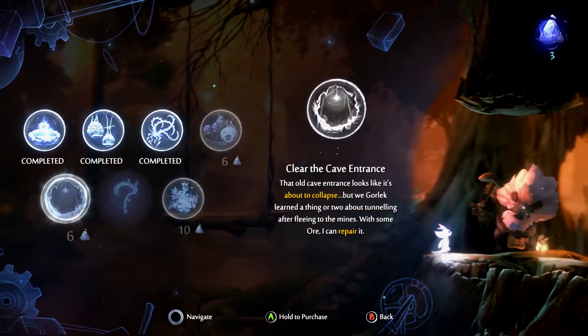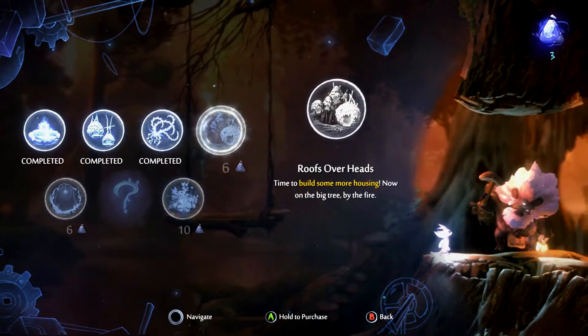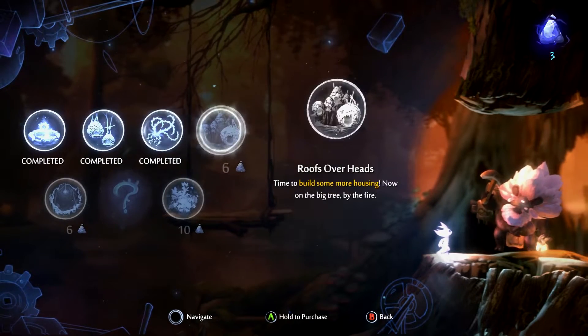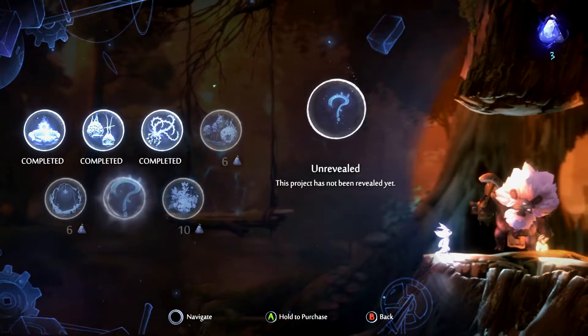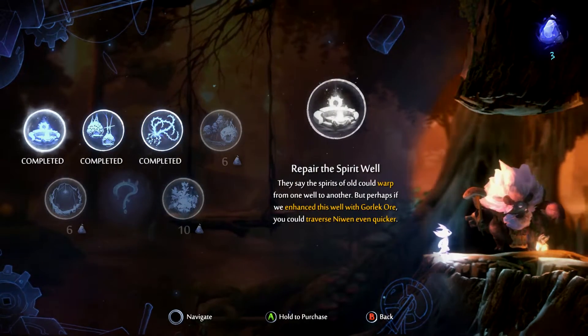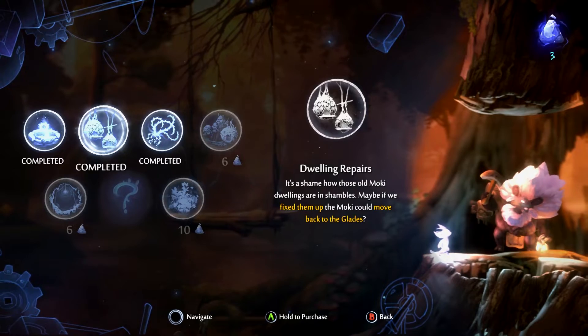As you can see here, you can repair the Spirit Well, remove vines, build houses — things like that — all of which will help you get more side quests, more collectibles, and all that business. And as you complete more of these objectives, more will unlock.